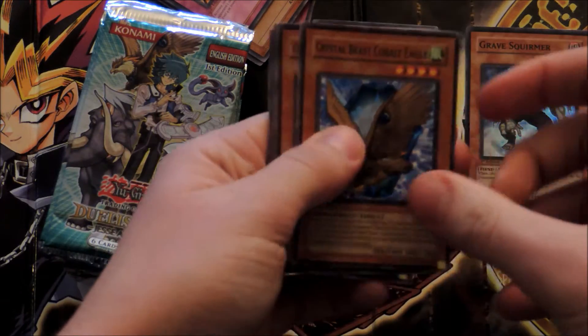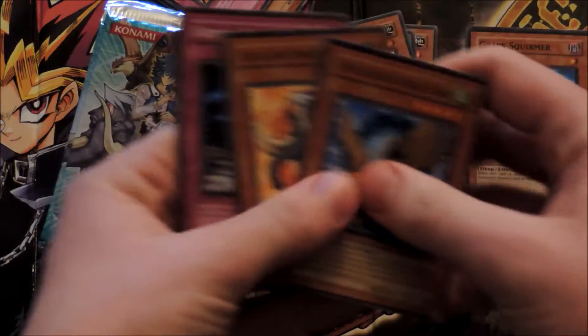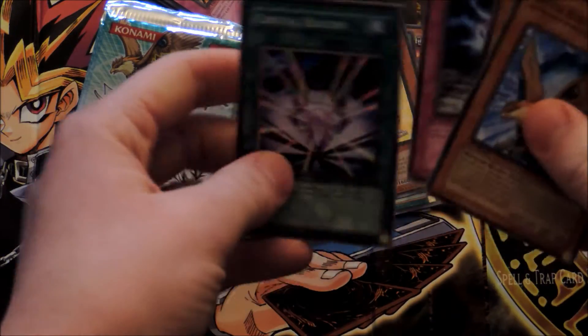Fifth pack: Crystal Beast Cobalt Eagle, another Amber Mammoth, Crystal Beast Topaz Tiger, Crystal Raigeki, and Crystal Beacon.